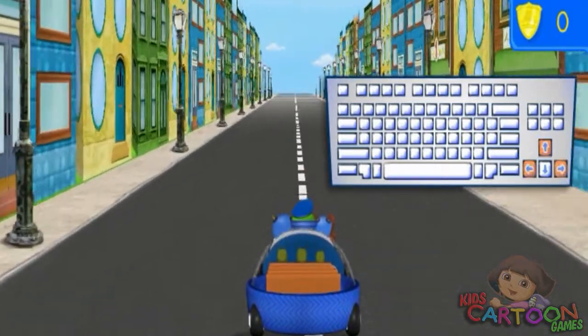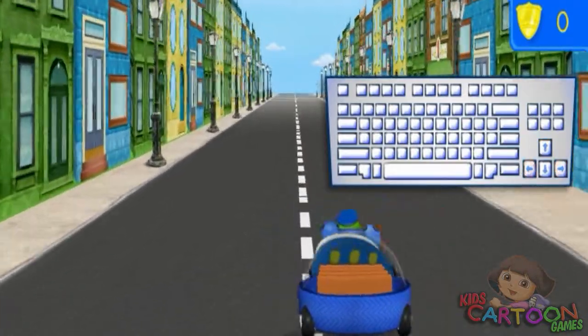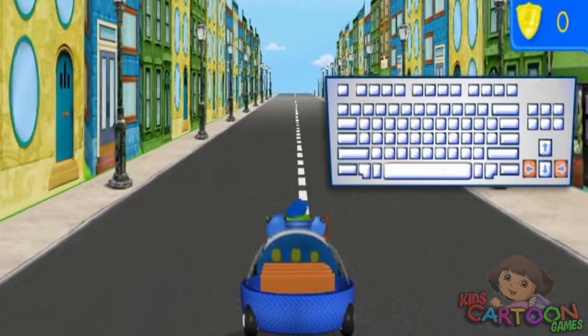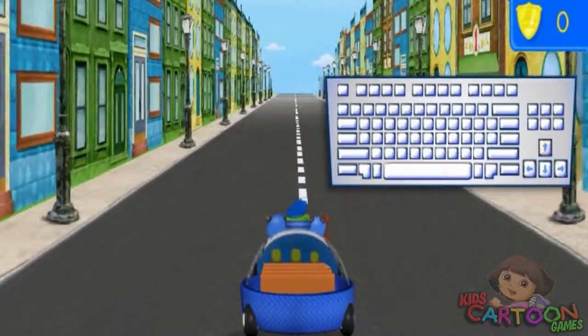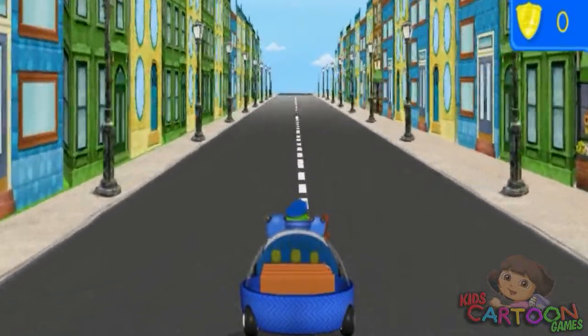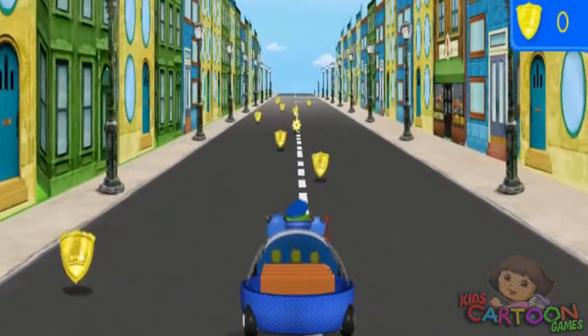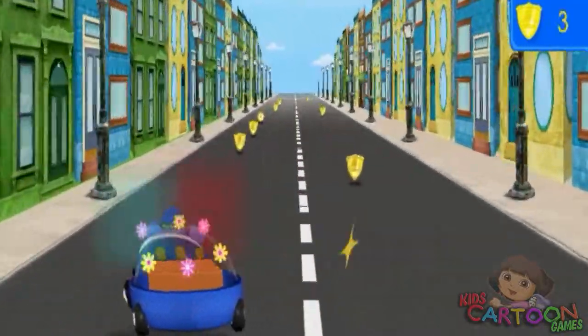To help us drive, use the arrow keys. To help us steer right or left, use the right or left arrow keys. Press the up arrow key to make us go faster. You can help us move around obstacles. Let's catch those stinkbugs. Drive into flowers to protect yourself from those stink clouds. Collect as many badges as you can.